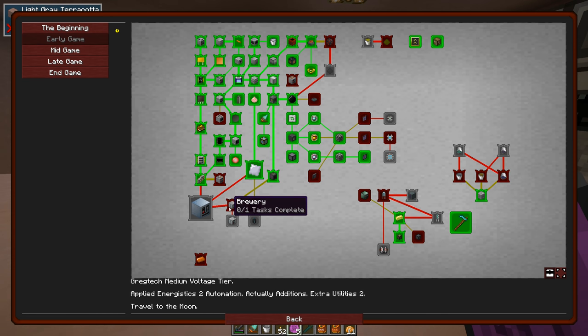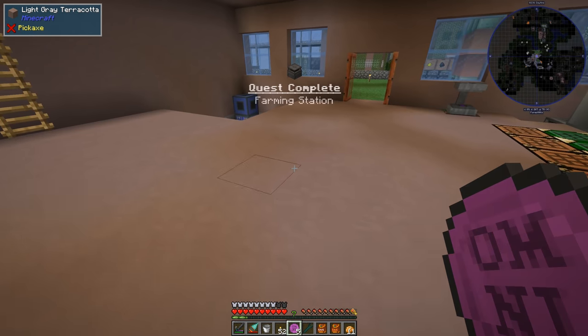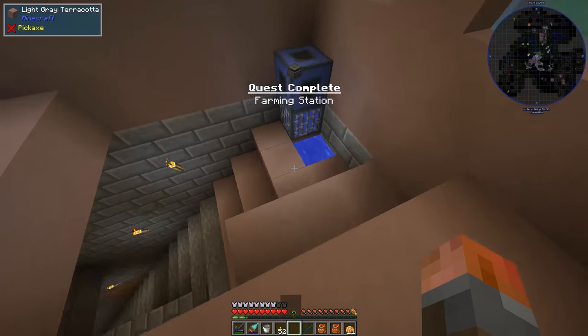Now you can see this is heading us towards the brewery. The brewery then heads towards the distillation tower, and that is also coming from the tier three circuit. So it's going to want us to make a basic brewery. You can turn plant balls and other various sugary crops into biomass with a brewery. Well, we've already done that, and this is just taking us through that same process. So we shouldn't have to do very much other than grab the stuff we've already built, which is good.